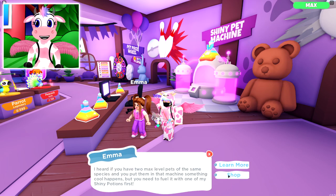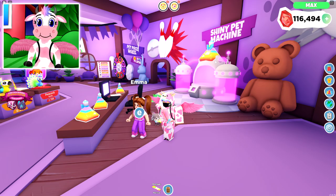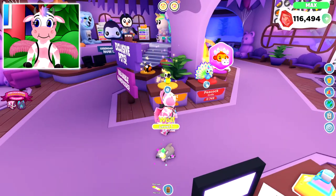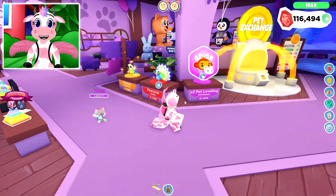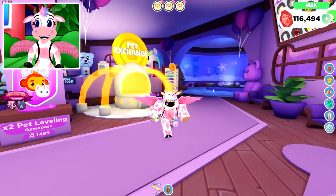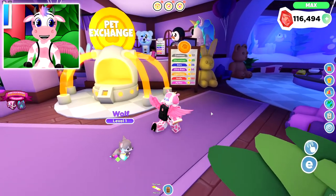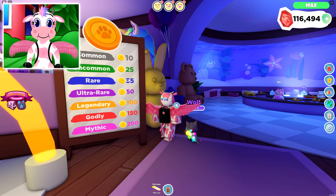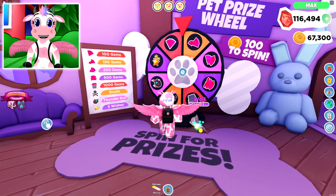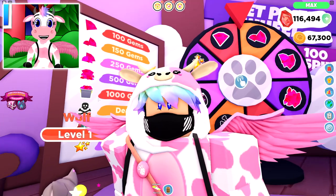You'll also need to buy a Shiny Potion from Emma here for 500 gems — it gets used up every time you make a Shiny Pet, so every shiny requires 500 gems. Don't worry though, you'll make way more than that by leveling them up. In the middle of the room is the exclusive Robux pet display showing all current Robux pets, and the x2 Pet Leveling Game Pass, which I highly recommend. Next is the Pet Exchange Menu where you can trade in pets of any rarity — from common to mythical — for Pet Tokens. You can spend 100 Pet Tokens on the Pet Wheel to win gems, an exclusive Thunderbolt Pet, wishes for the Wishing Whale, or other rewards.